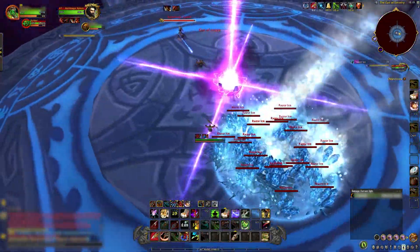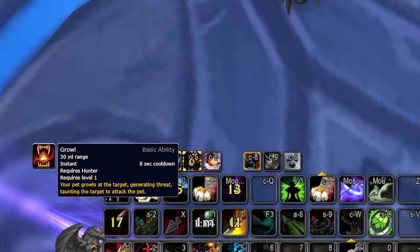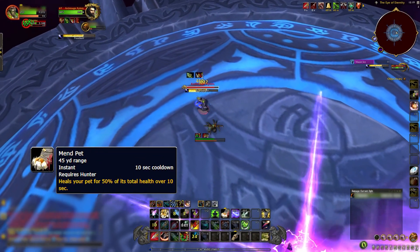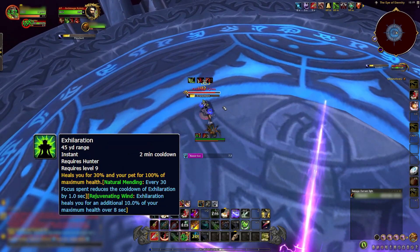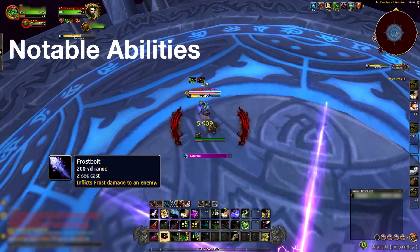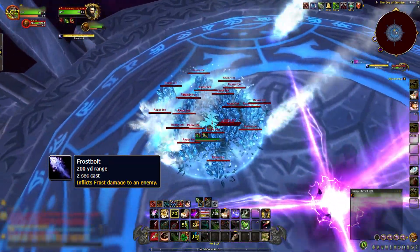During the first phase of the fight, he will use two frost-based spells against you. Make sure your pet has Growl enabled and turned on autocast. Additionally, make sure Mend Pet is kept active throughout the encounter to keep your pet as healthy as possible. Remember that Exhilaration will heal your pet to full in an emergency. Frostbolt deals a moderate amount of frost damage — you might as well interrupt this with Muzzle to keep damage intake as low as possible.